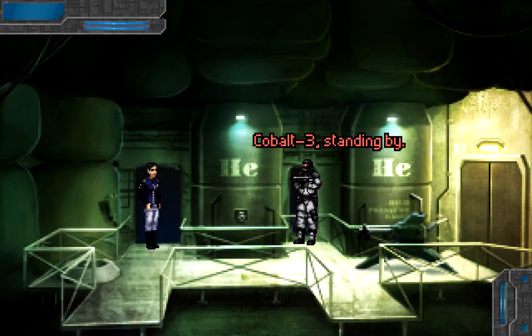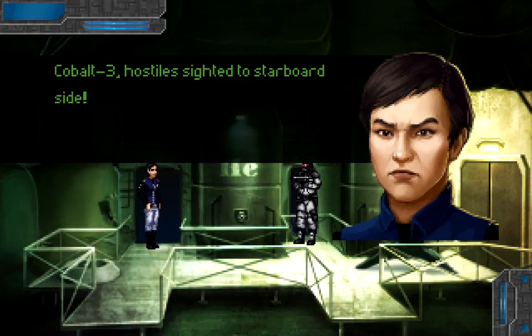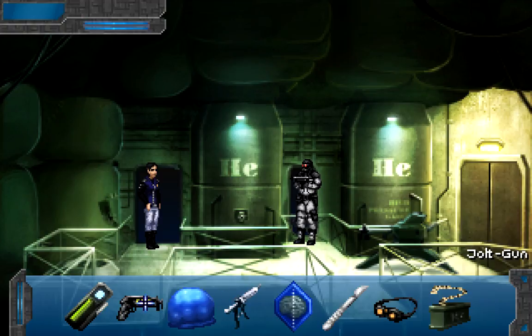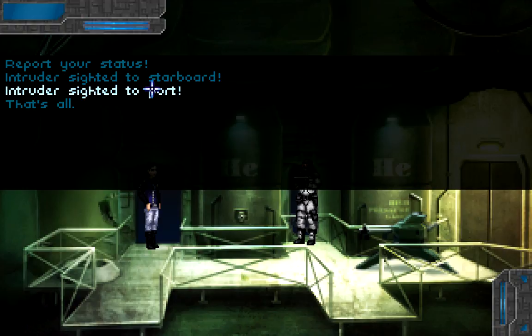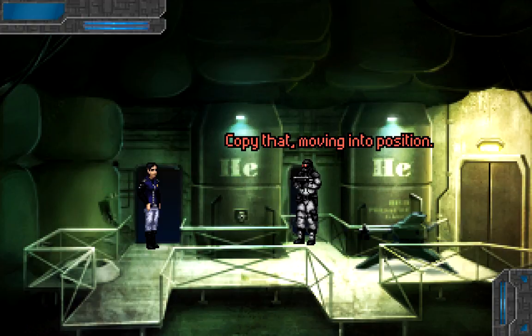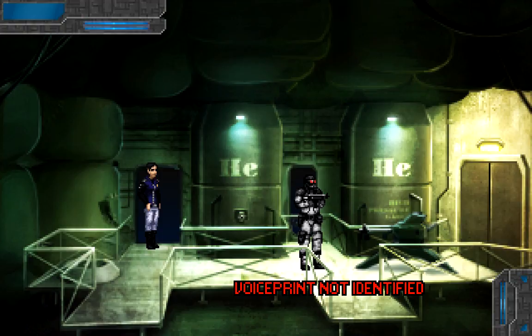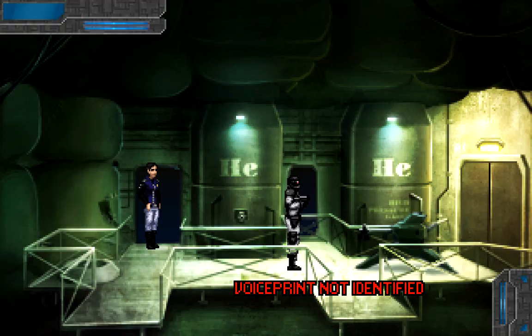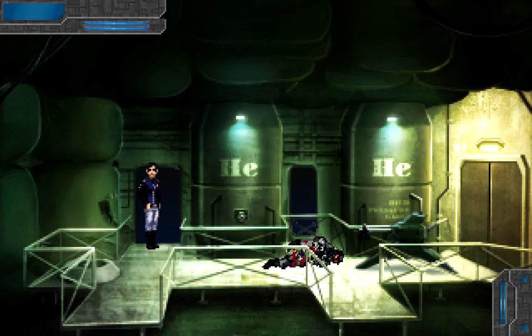Cobalt three, hostile sighted to starboard side. Copy that, already in position. If I send him to port, doesn't he walk up here though? Well, we'll see. Cobalt three, to port. Cobalt three, hostile sighted to port side. Copy that, moving into position. Verify identity — voice print required. Cobalt one, eight, eight, sigma. Voice print not identified. Terminating security threat. Oh, this is gruesome. Ammunition depleted — well, let me walk out here now. They keep helium in here as well.